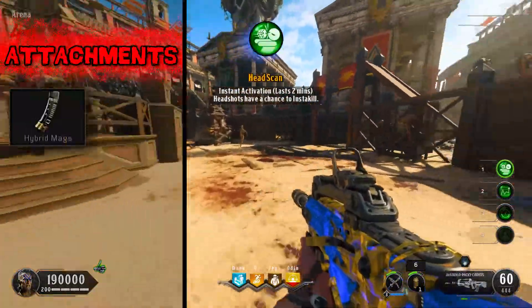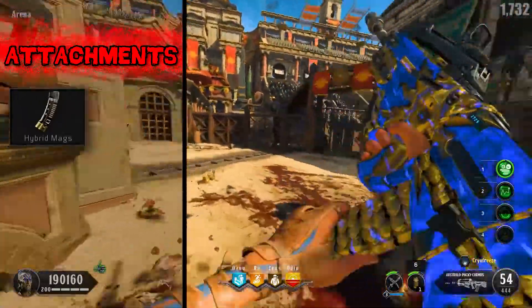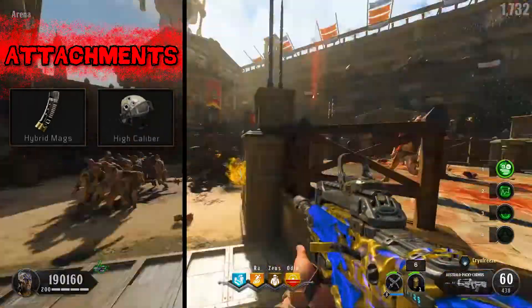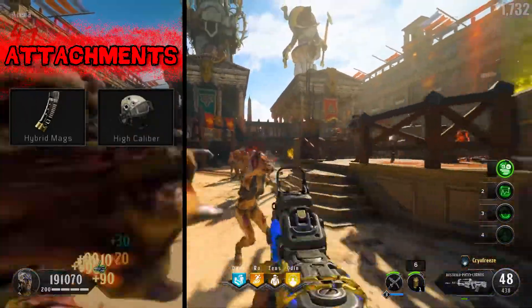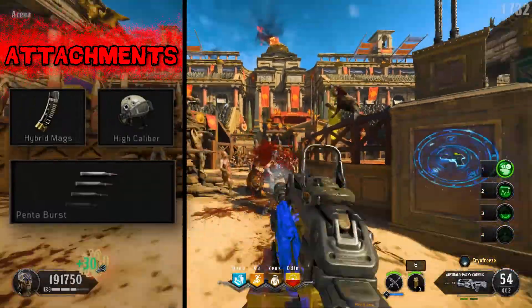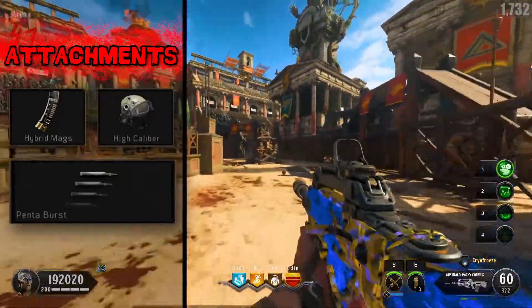For our Create-a-Class, hybrid mags are a natural choice to decrease the sluggish reload speed and give additional ammunition. High Caliber will only help in decapitating the undead horde. As for the Operator mod, having an additional round in each burst is a negligible upside; however, the additional ammo capacity is desirable.